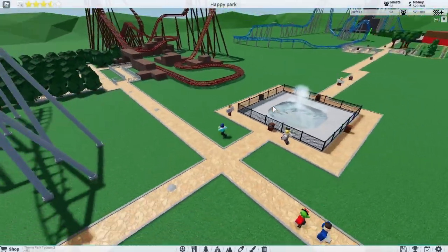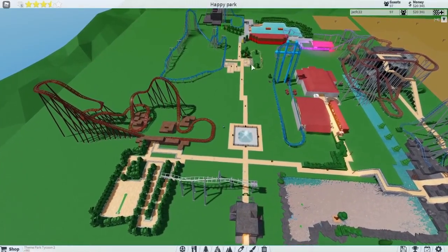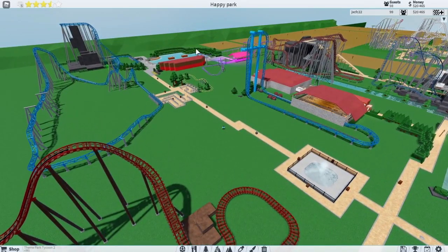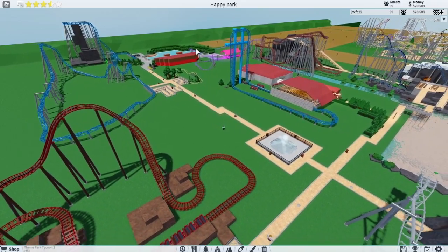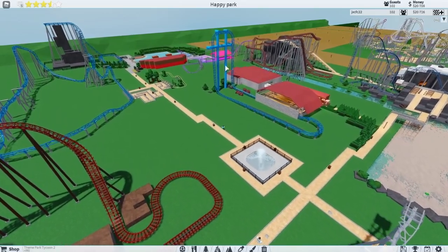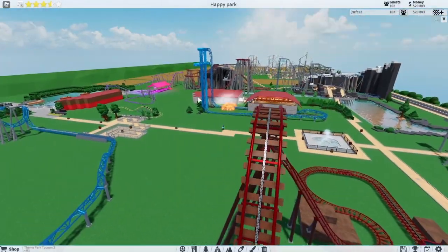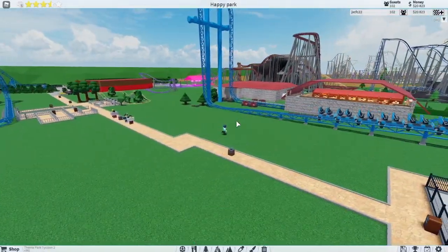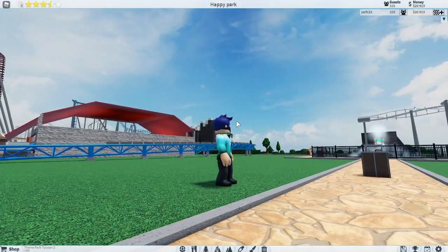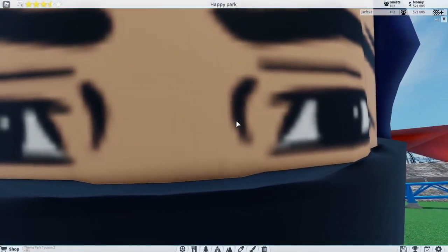We could probably put some more kids rides — we could probably make this over here a kids land area, because at the moment it's got one or two kids rides and a restaurant. We could put some more kids area down there, get rid of those two stools and bring them out there, so this bit from there to there will all be kids rides. Happy park — it's very happy at the moment. Yes it is — see you in the next one, bye bye!